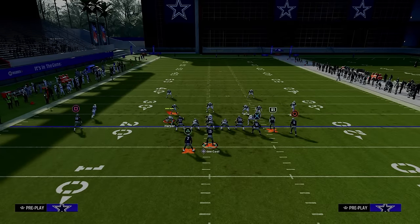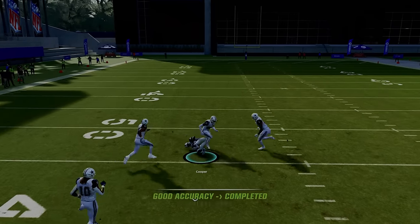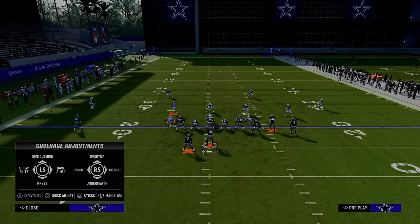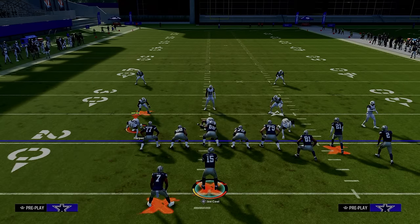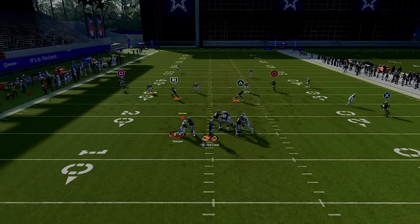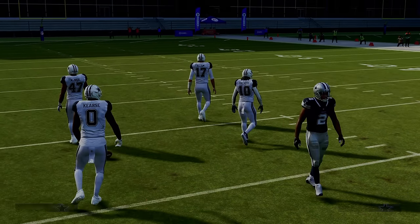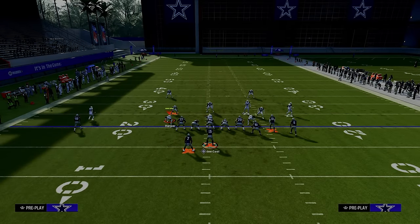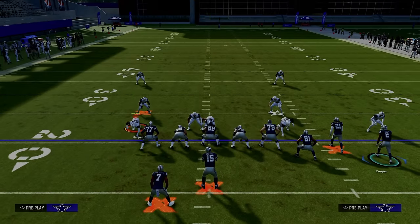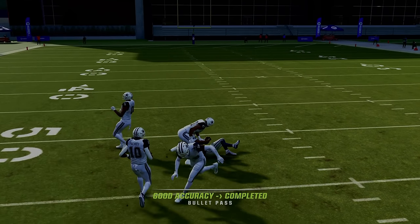Against zone coverage — here's cover 4 drop — please notice the safeties are not going to play the post. This is one of the real reasons I think this is the best play in the game: the post goes out wide and then sharply cuts under the safety, getting into a soft spot of the defense. With set feet lead, you are able to pass this ball in very, very easily. The only real ability you need for this offense is set feet lead, which is why the Colts playbook has been the best playbook in the game pretty much since the beginning.